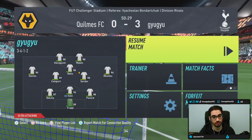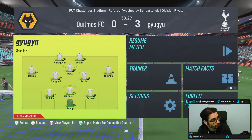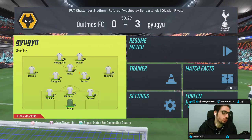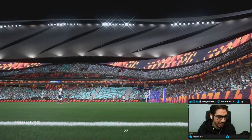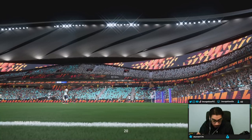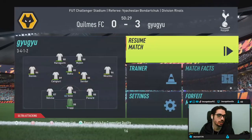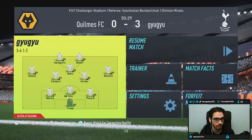Deadeye chemistry style, right guys? Amazing. Because his base card stats for shooting are at 88, it's going to be less consistent whatever chemistry style you give. But it's just insane to me that they want me to hit that on a green — on a touched shot across goal with his weak foot.